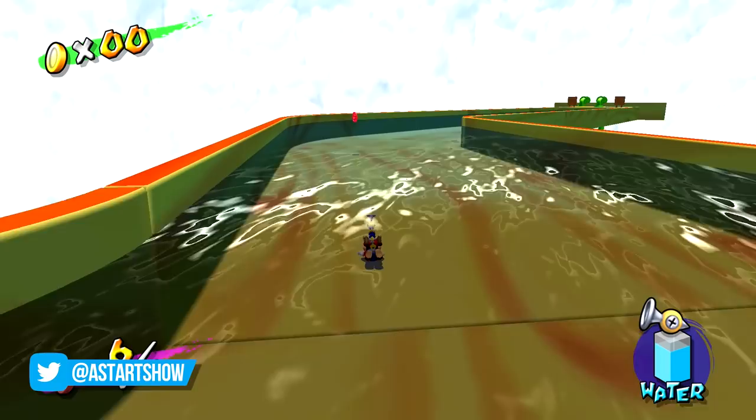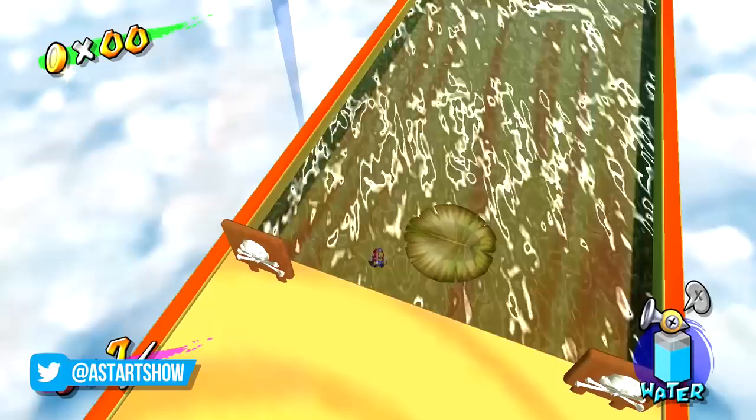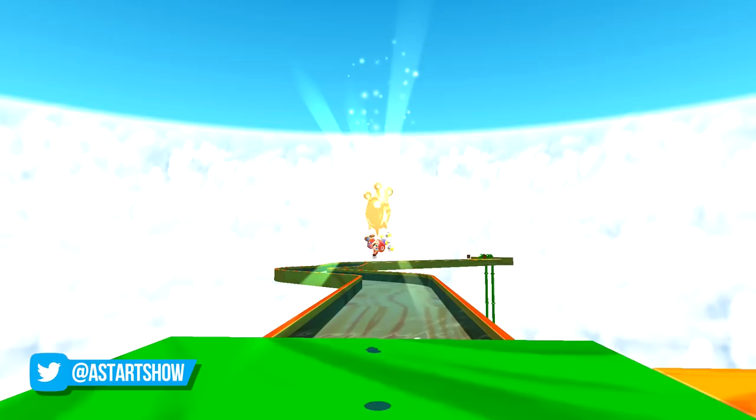The only problem with this method is leaving the river without dying, as a full jump out of the water still kills Mario. But this can be easily solved by getting to the Lilypad end of the river and then doing a backflip onto the starting platform of the stage. Now you can just ride the Lilypad back to the end of the river and collect your shine.